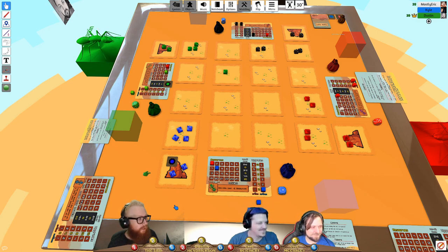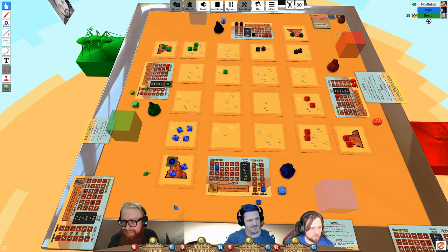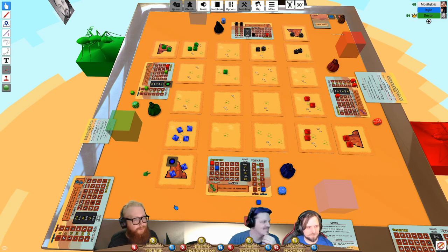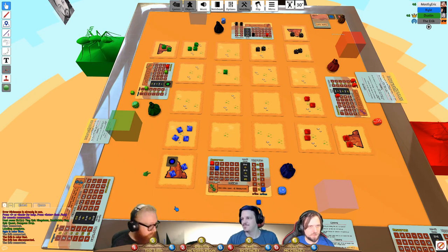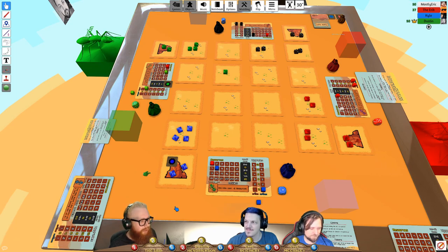Eric's video is very grainy and keeps freezing. They wonder if Discord is having issues. Eric reconnects and rejoins the voice call. The group explains they are in the phase of placing order tokens. Players clarify: everyone locks in their direction choice privately, then places tokens simultaneously so no one can change based on others' moves.